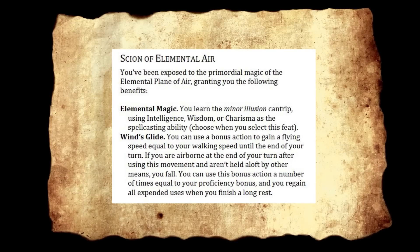Scion of the Elemental Air — you've been exposed to the primordial magic of the elemental plane of air. Elemental Magic: you learn the Minor Illusion cantrip. Wind Glide: you can use your bonus action to gain a flying speed equal to your walking speed until the end of your turn. If you're airborne at the end of your turn and aren't aloft by other means, you fall. You can use this a number of times equal to your proficiency bonus, regaining uses on a long rest. You sort of have gliding until you don't — stack this with the Glitchling race and you can activate it twice your proficiency modifier. There's also an ongoing discussion about flying characters that we won't get into.